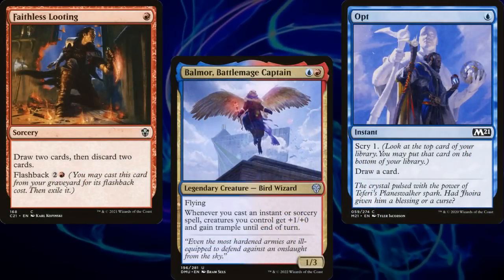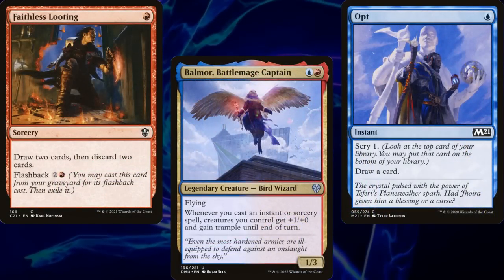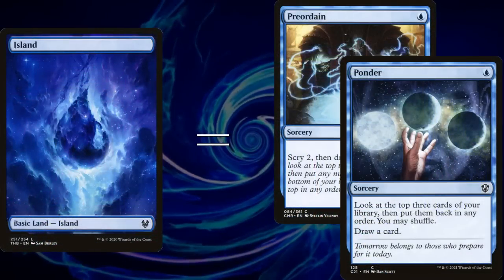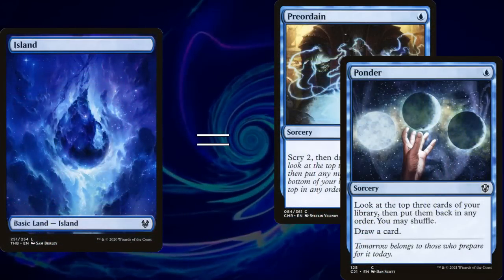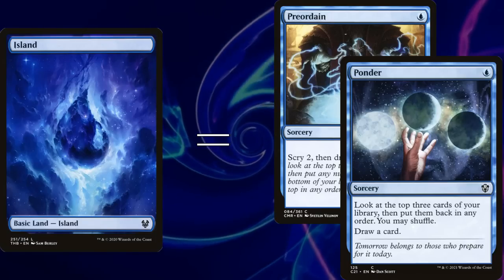My Balmore deck only runs 32 lands, but it has 14 pieces of ramp and about 16 cantrips. As a general rule, I would cut 1 land for every 2 cantrips. But not every Spellslinger deck wants cantrips — I'm getting a little off track here.